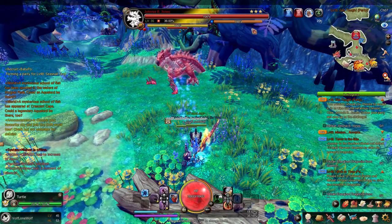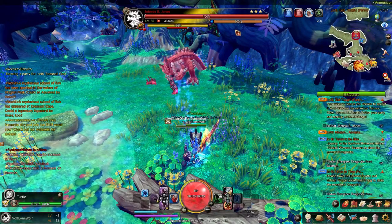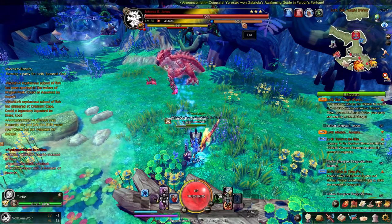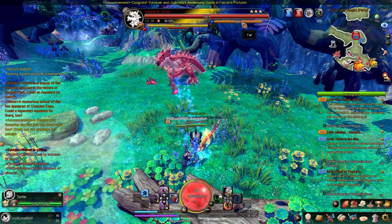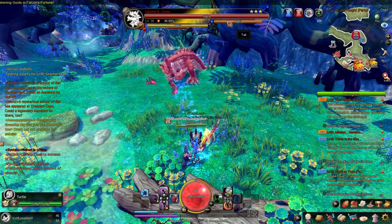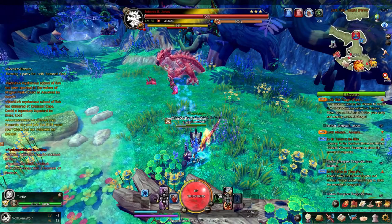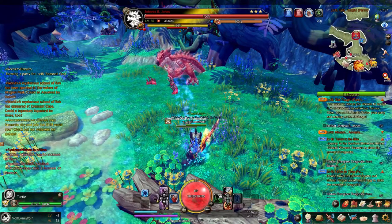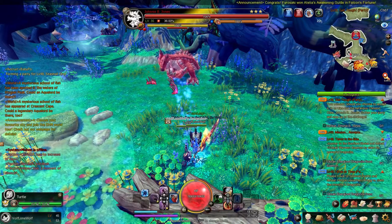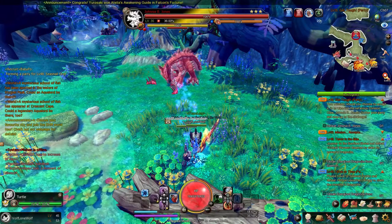Here is the weakness bar. The weakness bar goes down by hitting the weakness of the boss. If you hover over this orange bar, it tells you what the weakness is. This boss's weakness is his tail, so if you're hitting the tail, this bar goes down. Once it hits zero, it debuffs the boss — negative 10% attack and defense. But if you're not hitting the tail at all, this bar is not going to go down.